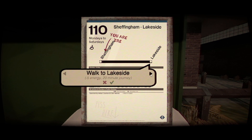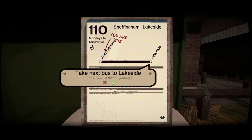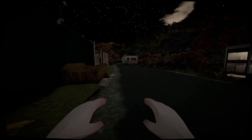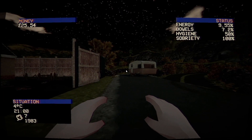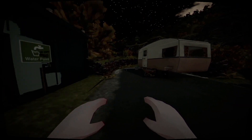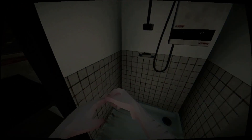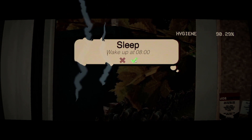Back to Lakeside — we can't fast travel, we need to walk, or take the bus. We didn't have enough energy for the fast travel. Energy is 9.5, bells 7.2, hygiene 50. We'll have a nap then we can purchase a bucket and do more work — a bit of a shower to get hygiene up, then a nap for the night and we'll wake up at eight.